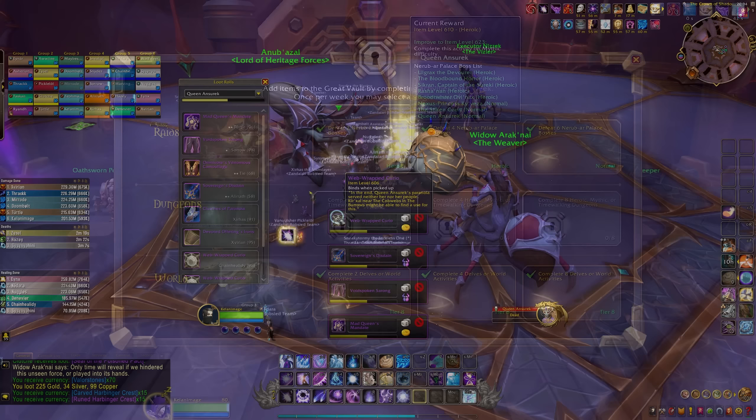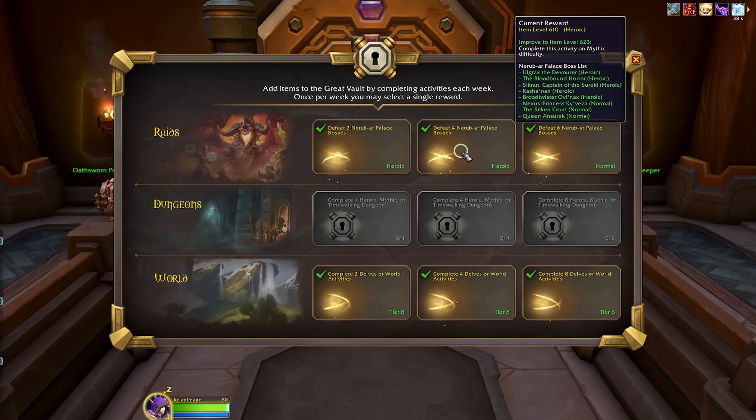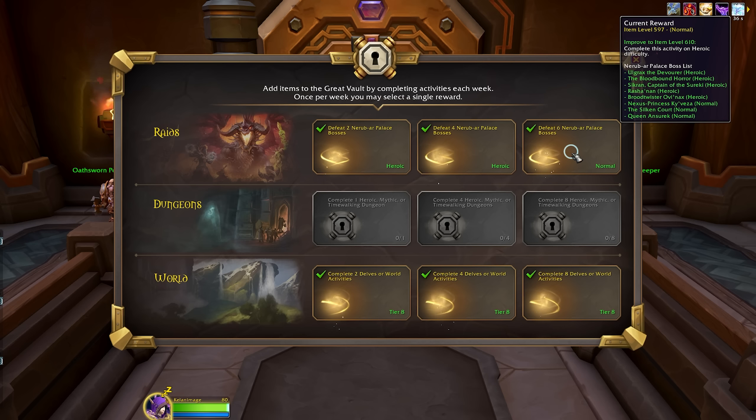Killing raid bosses on any difficulty will also fill up your Raid Weekly Vault row. You need two kills, four kills, and six kills to unlock the first, second, and third reward, and the vault will give you a random piece of raid gear from the highest difficulty you've killed bosses on. This includes both super rare items as well as tier set gear, so an extra chance at those special items is going to be huge.